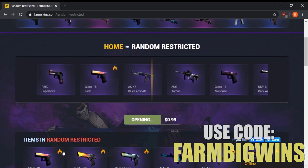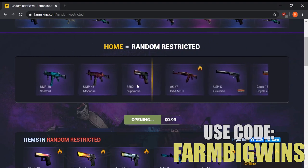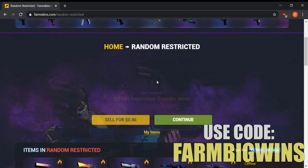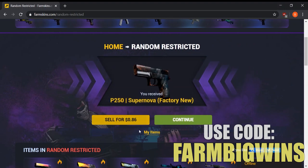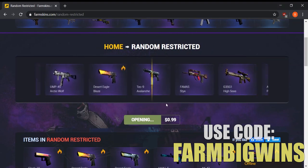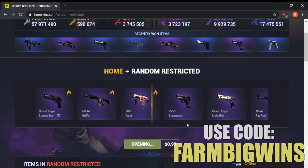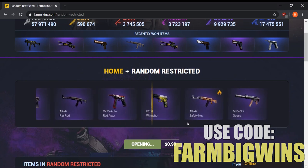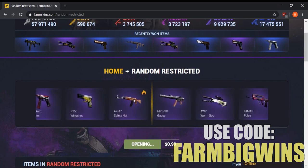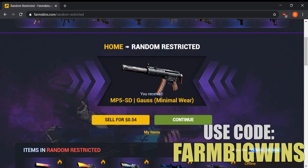Something sick like a Glock Fade would be awesome — that's worth almost $300. Looks like we're gonna get a P250 Supernova factory new, still worth 86 cents. Let's open one more of these restricted cases before moving on — there's just a ton of different skins available, so it's one of those high-risk, high-reward situations.